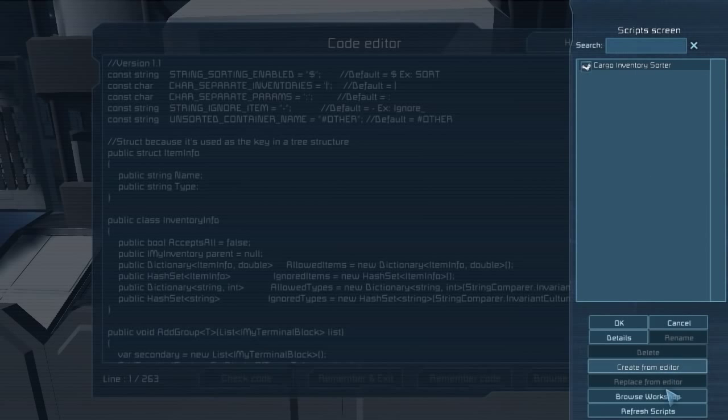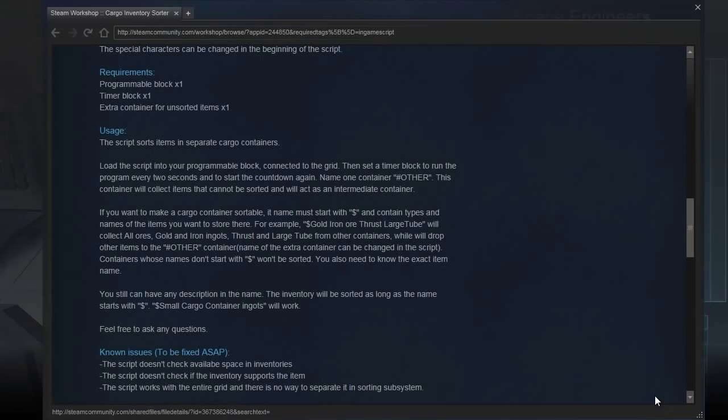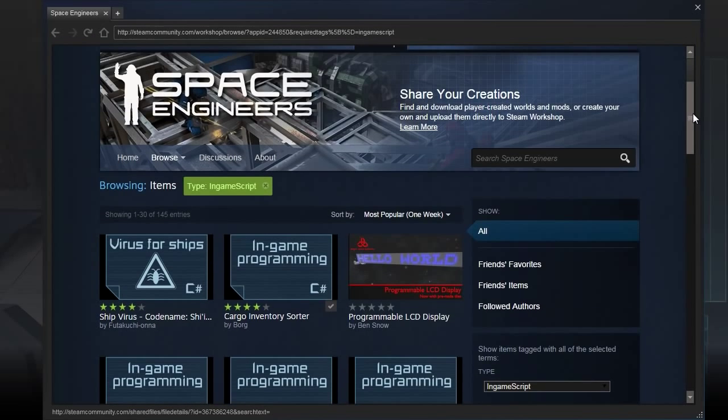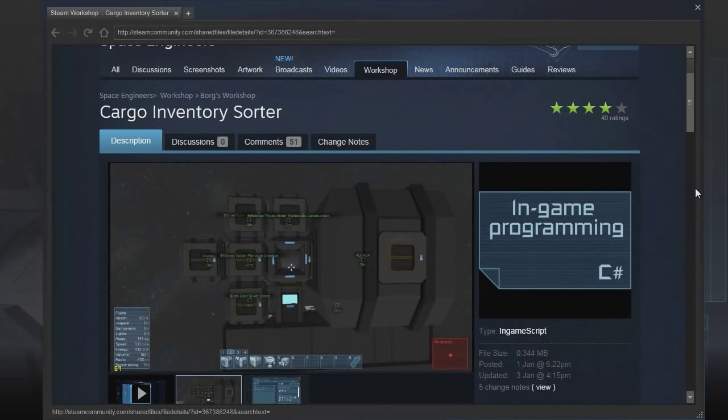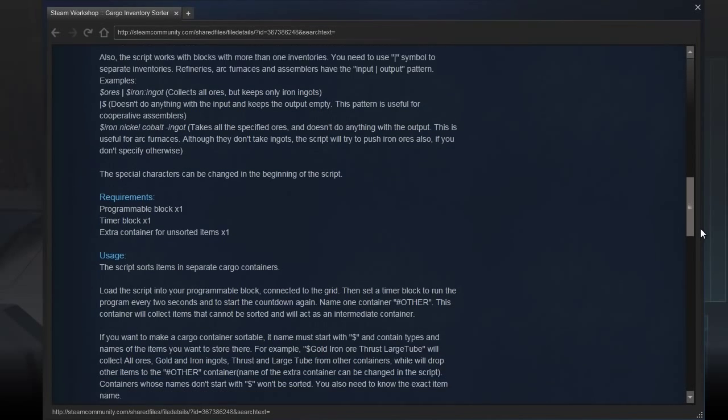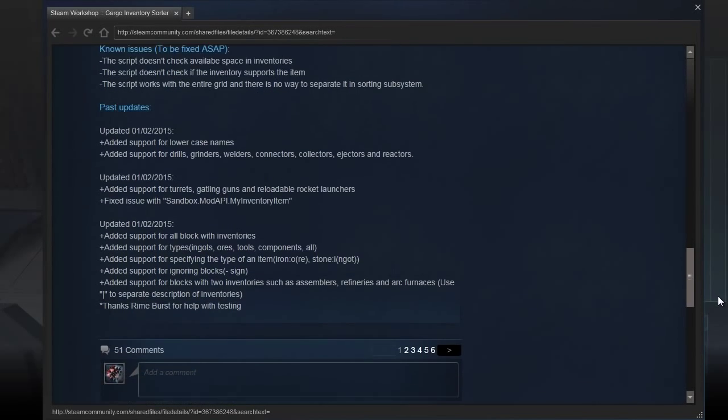Here it is - cargo inventory sorter. If we load that up, it is this one. Cargo inventory sorter by Borg. So here it is, very nice. Thank you, Borg. And it's got some information and stuff that we can see there.